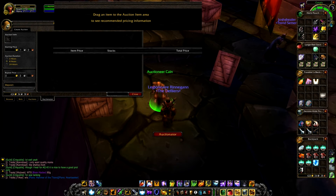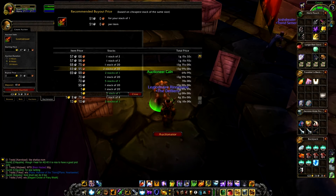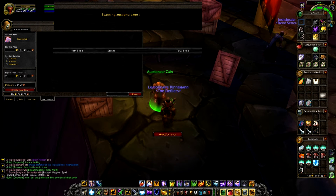Just put your item in — in this case Gronn's Blood — and it will search the auction house and give you the pricing. You can then post it easily. If you put in, say, nine Runecloth, it will scan the auction house page by page. In a perfect world I would have had 20 Runecloth for a better example, but nine is what I had.